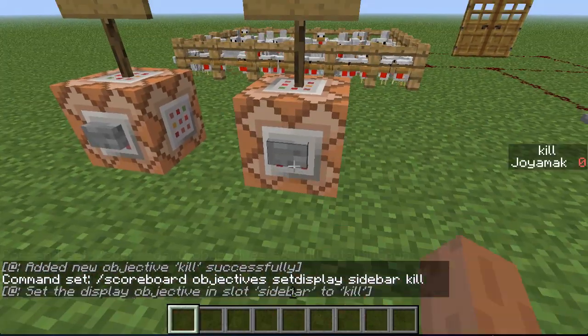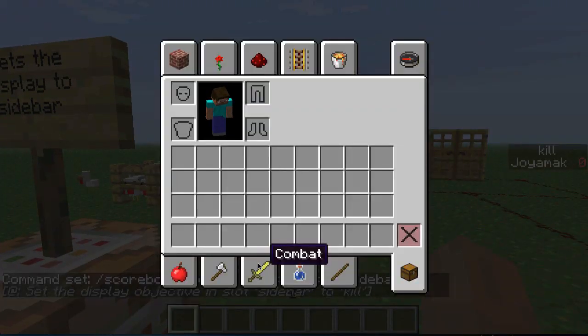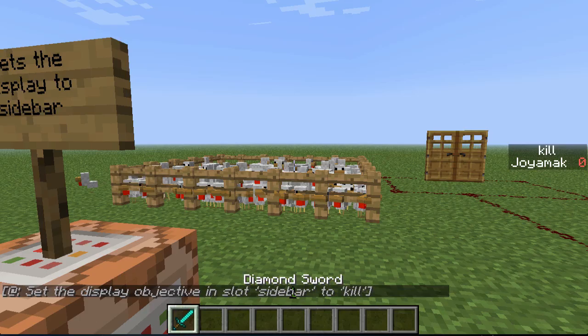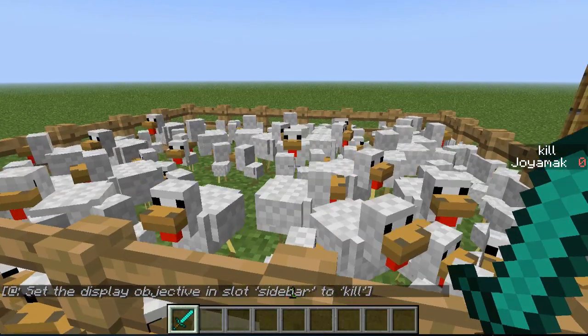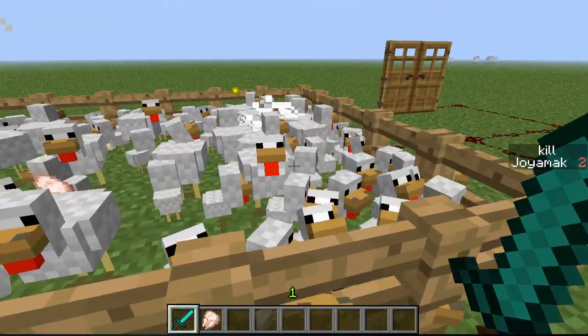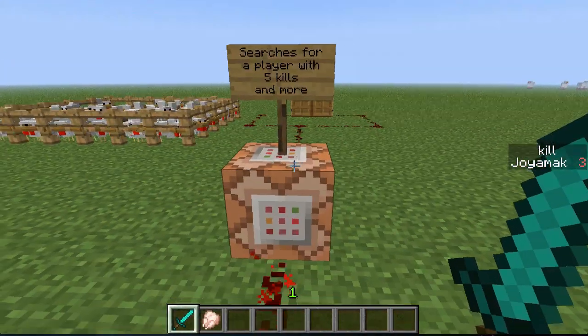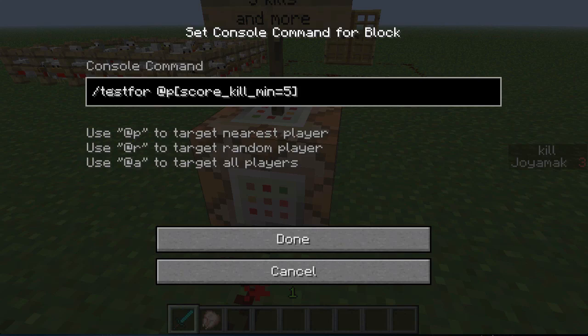If I press the button I can see my score, which is right now zero since I haven't killed anything yet. I'll just kill one chicken, a second one, a third one - now I have three kills. This command block here will test for a player which has a minimum kill count of five.